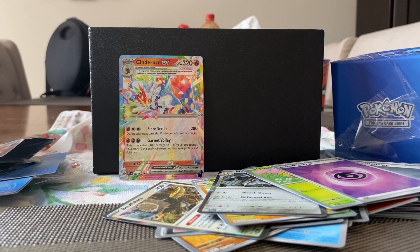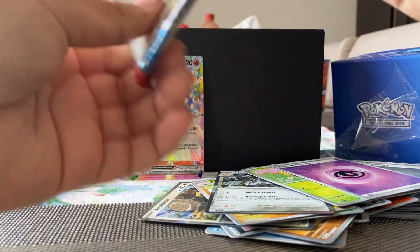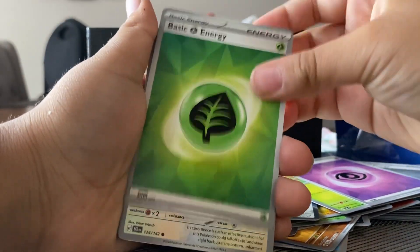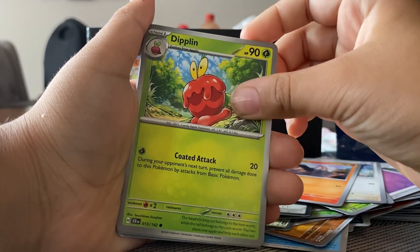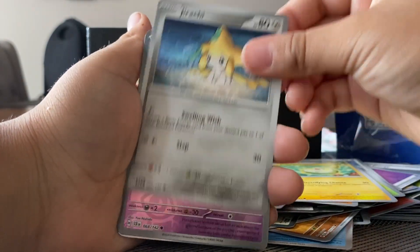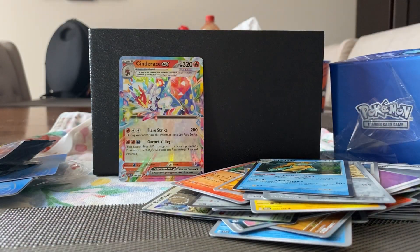We only have four packs left, so I hope we can get another pull here. Grass energy, Lulu, Sandie, Sandit, so Landit, Diplin, Pansear, Diancie, Togademaru, Jirachi, reverse, reverse, reverse, and another Dreadnought.